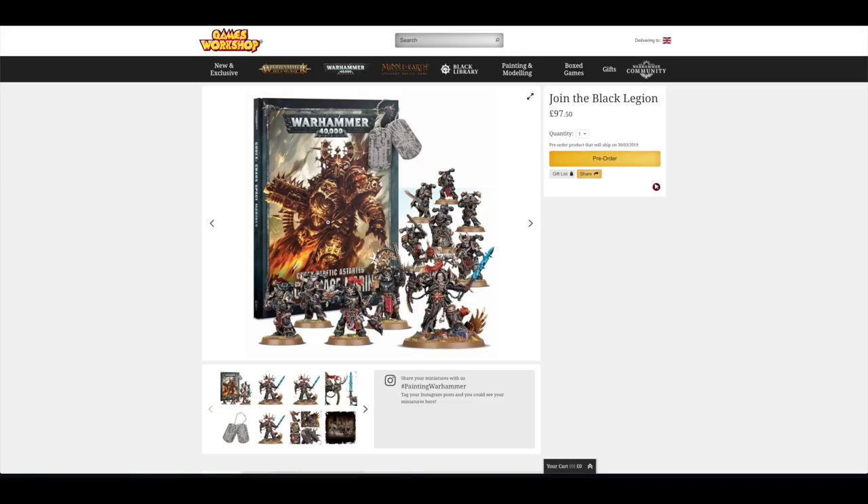Can you remember when you could get a Codex for less than £10, a box of Space Marines for £10, and a character for like £15 — so you're looking at £35? This is where the hobby's got to right now. It is £100 for 11 models and a book. It's turning into a very expensive hobby, I have to say.